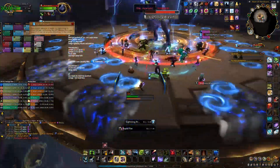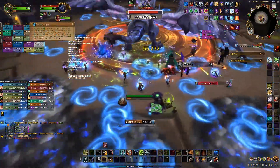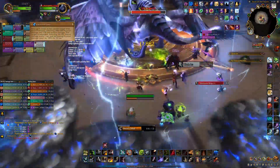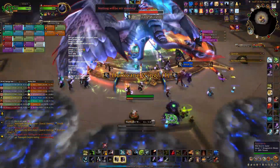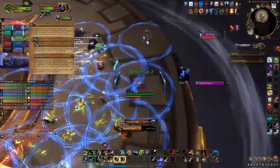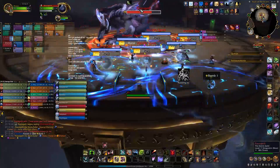When the boss turns around and casts Lightning Breath, move to the side so that you're not hit by the breath. The tanks will have to tank swap for Electrified Jaws, which not only puts a dot on you but also increases your physical damage taken by 100%. Lastly for phase 1, spread out when everyone gets the smaller electric circles from Volatile Current.